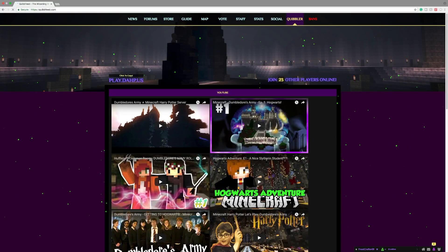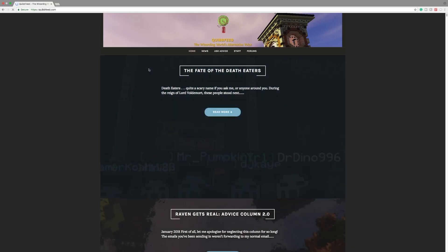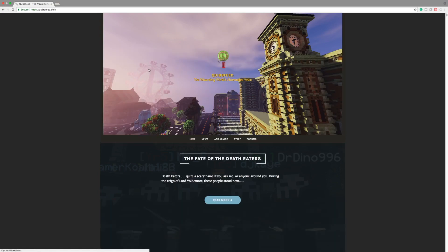The next tab is the Quibbler, and if you click on it, it will bring you to the Quibbler's website that we have on the server. If you guys do not know what the Quibbler is, it is kind of a wizarding newspaper or magazine from the books and movies, and we do have just the Quibbler right here.